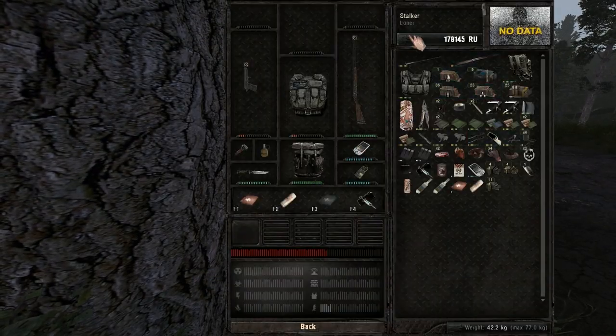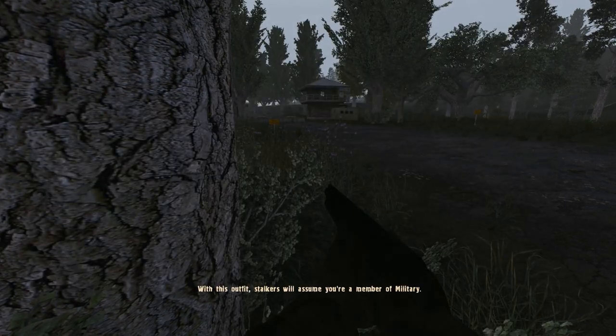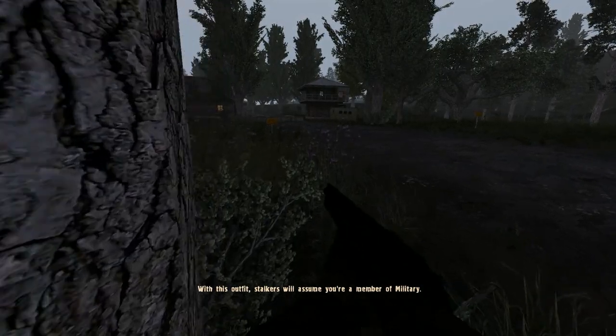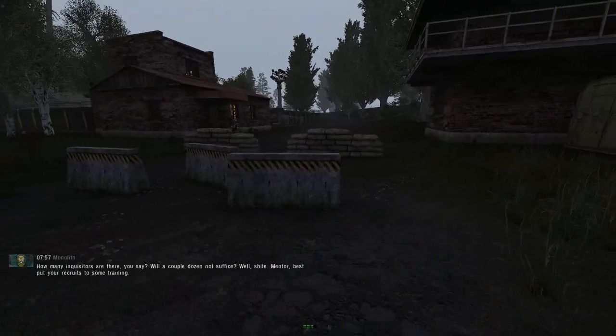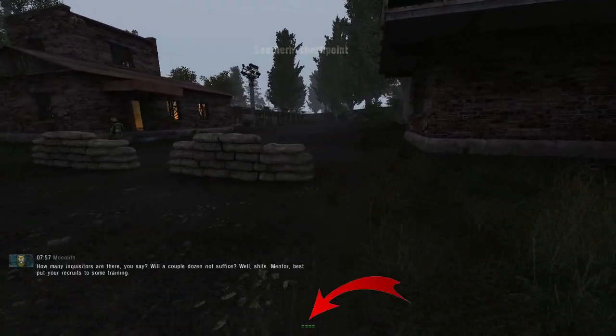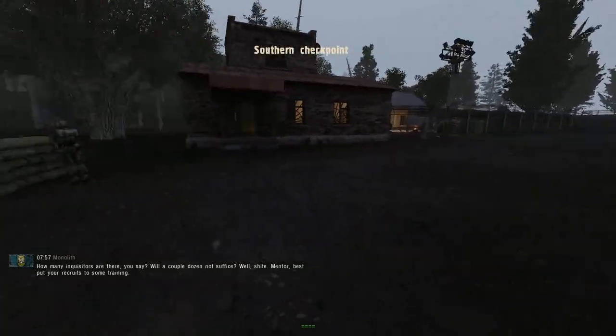The disguise system is super useful if you don't want to fight enemy factions all the time. Here, as a Loner, I'm wearing a military jacket so I can loot the military base. Try to use an outfit that's in good condition and keep an eye on the indicator at the bottom of your screen. Don't stay in sight too long because you might get recognized.